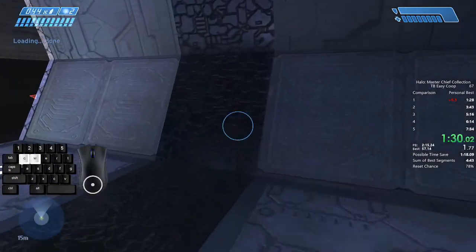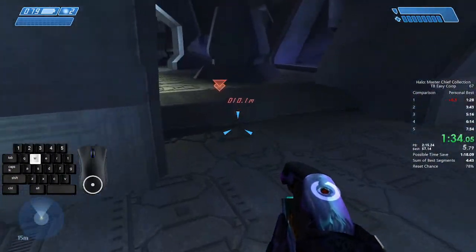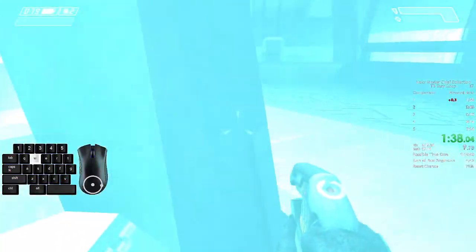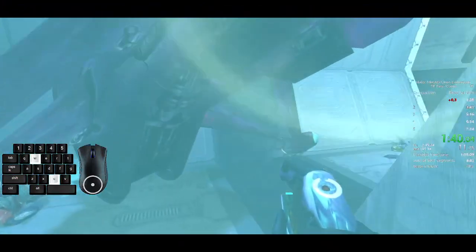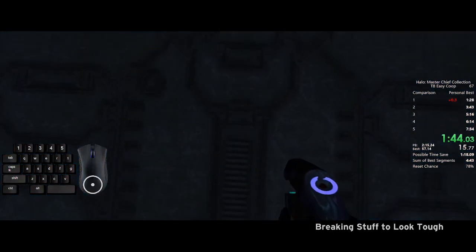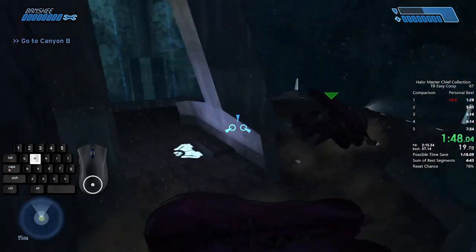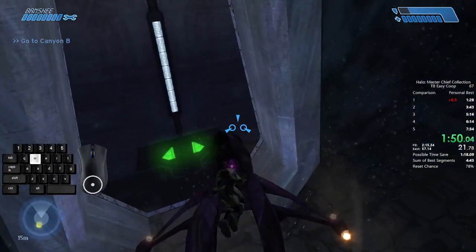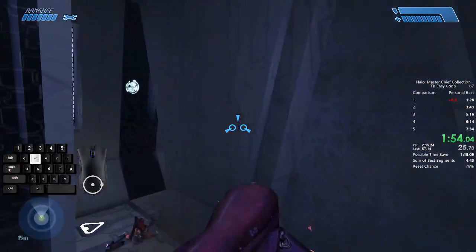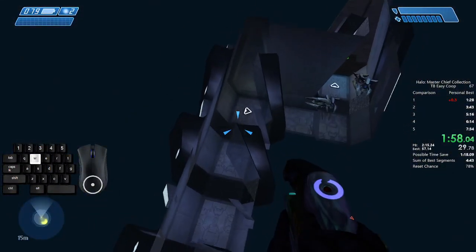So if we damage or destroy these generators, the monitor will need to repair them before Halo can be used. That should buy us some time. Objective accomplished — the pulse generator has overloaded. Scanning the second pulse generator. The generator central core is offline. I'm marking the location near the pulse generator with a nav point. We need to move in and neutralize the device.